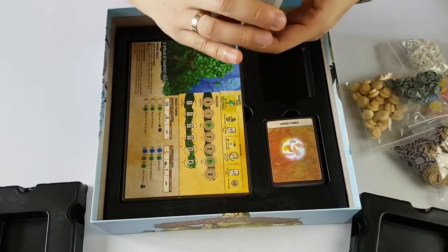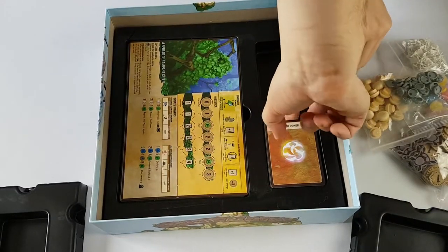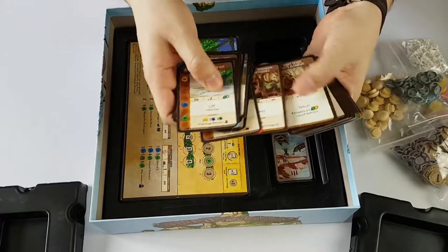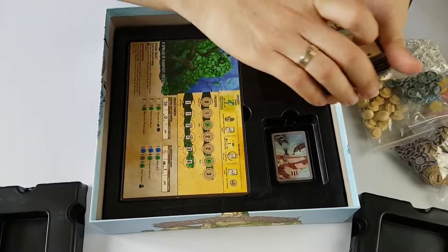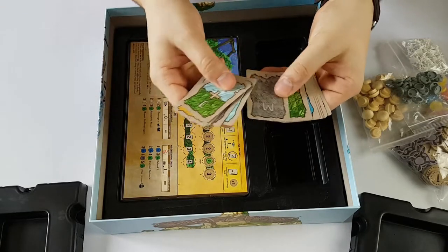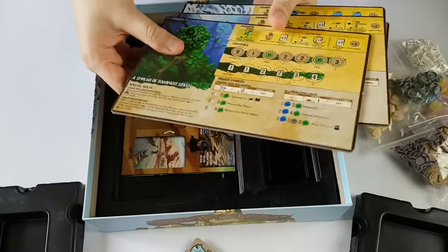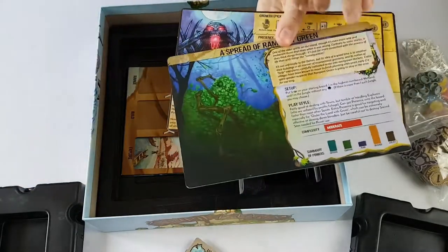There is unique artwork on each card, which makes them really cool, and there is a unique deck for each spirit — that's awesome. Then we have some minor power cards, which are cards you collect throughout the game, all with unique and really nice artwork. And we have cards that tell you where the colonizers will come from, what type of terrain they'll land on, and what they will do.